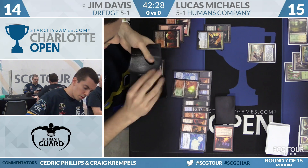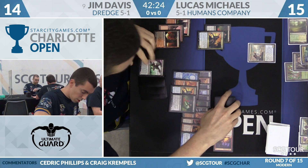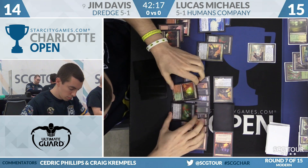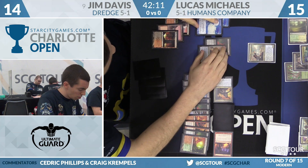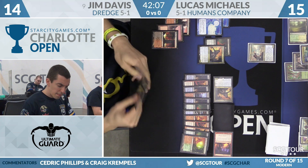Narcomoeba is one, two Narcomoeba, Prized Amalgam, and a Copperline Gorge. Magic is pretty straightforward and simple sometimes — it just snowballs out of control so quick. With this deck it does, and once it gets going, it's like an episode of The Walking Dead. The zombies just come forever and ever.